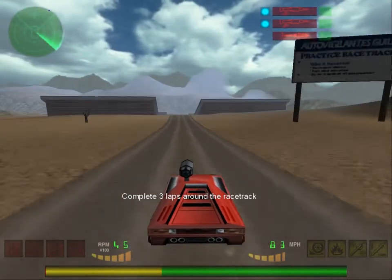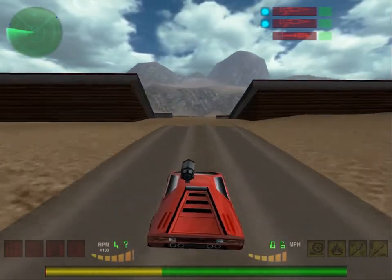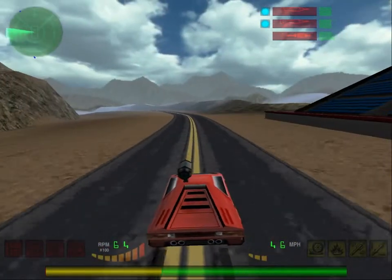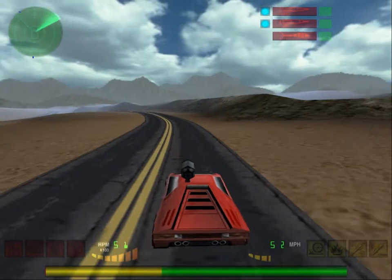Now that you have found the practice racetrack, drive on it. Get used to the rough terrain and the different surfaces — can you feel the difference between asphalt and dirt? Successfully drive around the track three times and you will have completed the first tape.